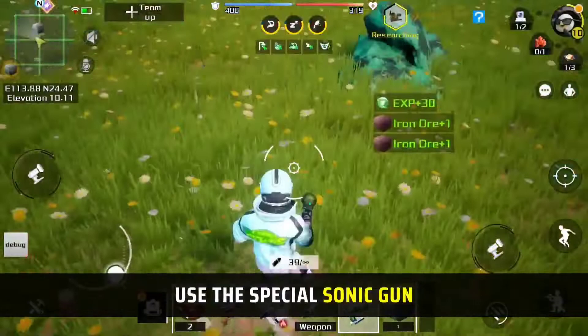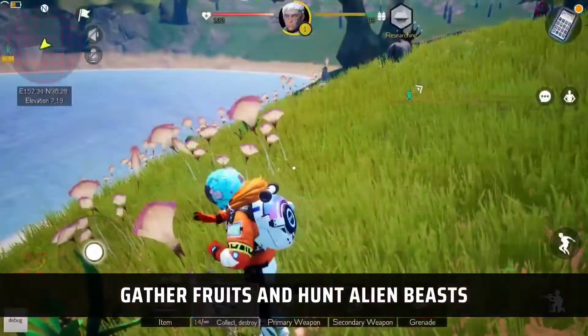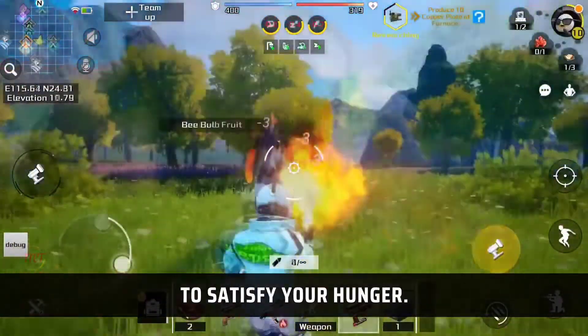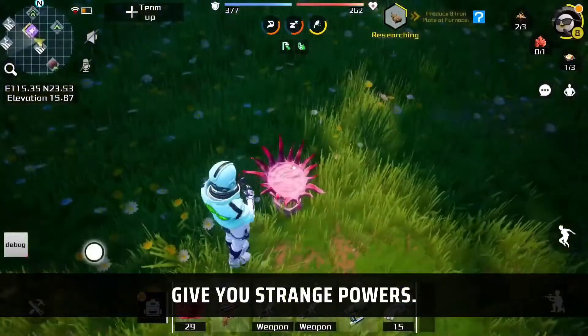Use the special sonic gun to obtain construction resources. Build your own survival base. Gather fruits and hunt alien beasts to satisfy your hunger. Those strange mushrooms give you strange powers.